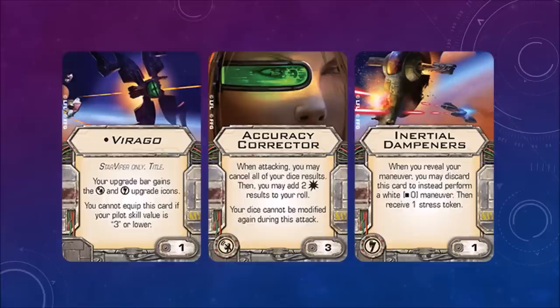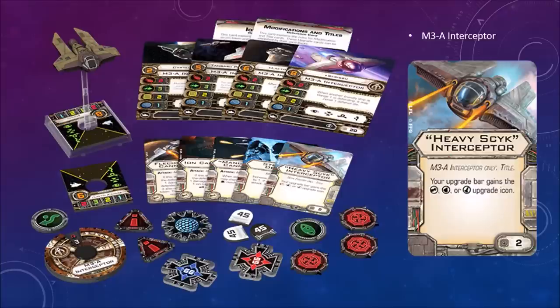Inertial Dampeners — when you reveal your maneuver, you may discard this card to instead perform a white stop maneuver, then receive one stress token. If you have a ship behind you that you can't shake, you can use this to make them pass you. M3-A Interceptor — I also saw this ship during Star Wars Empire at War.